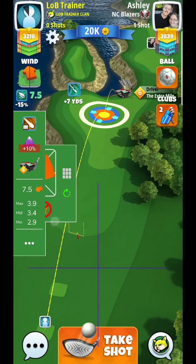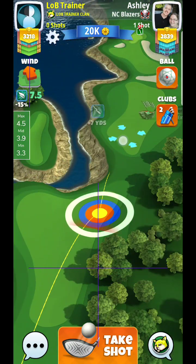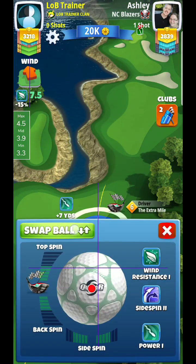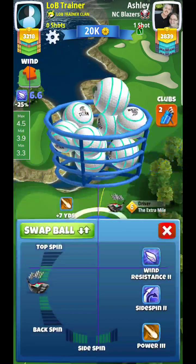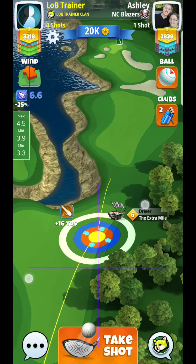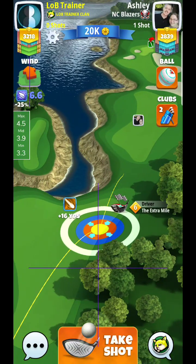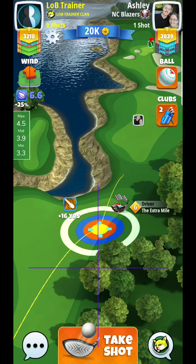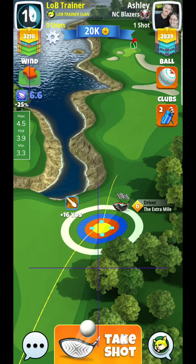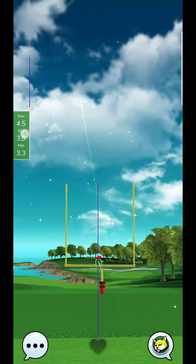You'll also need to factor in the wind direction. Max number says four and a half, so I need to make sure — actually, I'm going to switch balls and adjust my power a little bit. You can see very little power is needed here, and the wind actually went down as well, so I need to update the wind number. I'm just going to use a marginal amount of power — kind of like this.